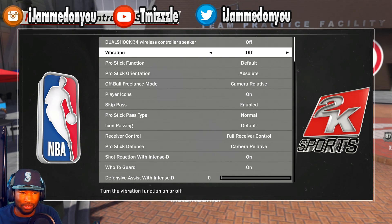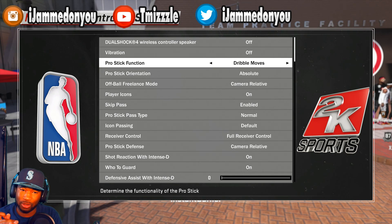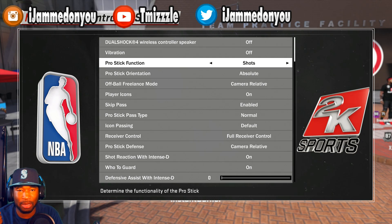The next thing is your pro stick function. The pro stick is your right stick. Do you want it to be default, dribble moves, or shots? I've seen a survey on Twitter — a lot of y'all said dribble moves. Don't do that. If you put this on dribble moves, you're putting layups in 2K's hands. You want full control of your layups — floater, reverse, left, right. Don't put it on shots either because you need to dribble. Keep this on default.